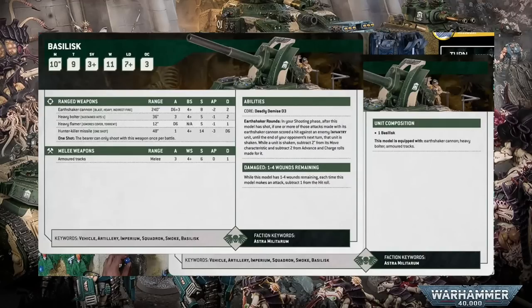And if you want any more evidence that GW is pushing the Basilisk as an anti-infantry weapon, look no further than its new Earthshaker Rounds ability. In your shooting phase, after this model has shot, if one or more of those attacks made with its Earthshaker cannon scored a hit against an enemy infantry unit, until the end of your opponent's next turn that unit is shaken. While shaken, subtract 2 from its move characteristic and subtract 2 from advance and charge rolls made for it. Against the right target, this is a wildly powerful ability — even potentially broken against some armies — because games of 40k are often won and lost in the movement phase.